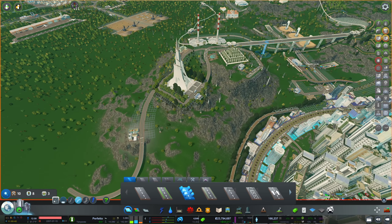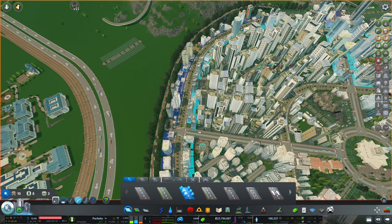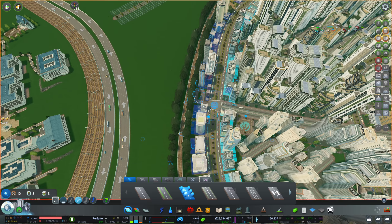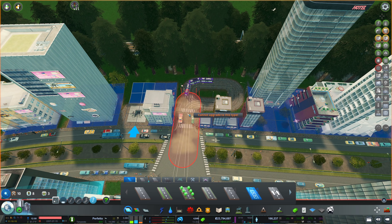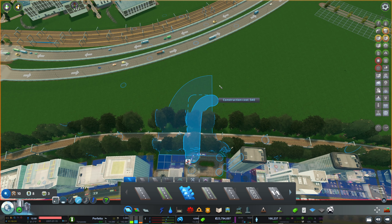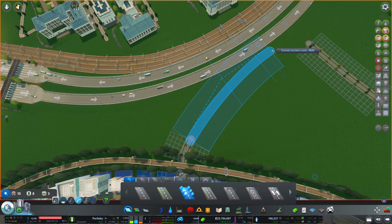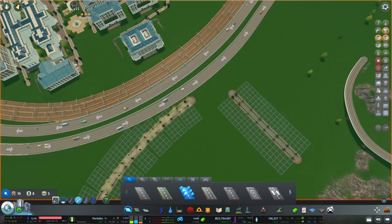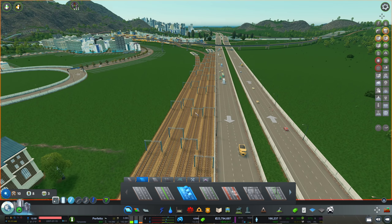We could have a nice connection to the Olympus district right here and there would be another connection coming from this road. Could I just swap this track and then continue the road? We want to upgrade this part to two lanes with tram tracks, and then at this point we can just continue with a normal road. Why not — let's bring this road all the way to the highway as well.